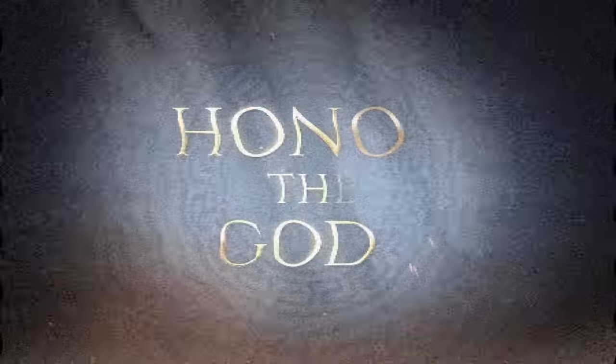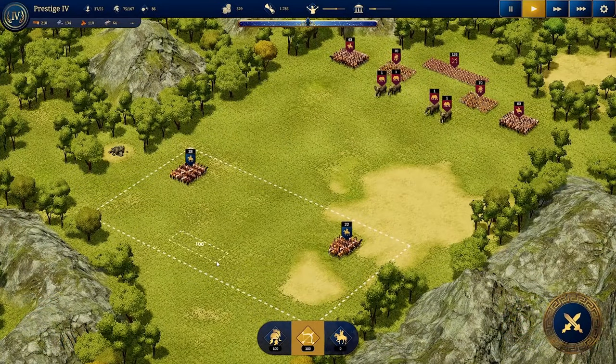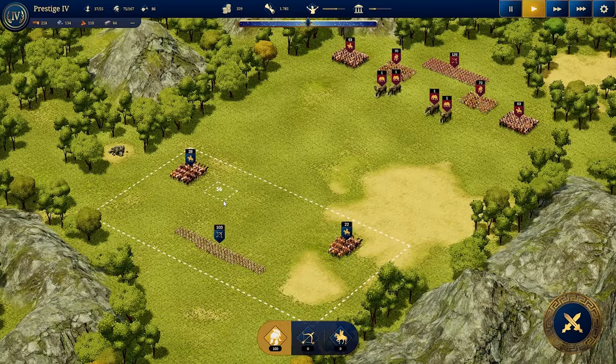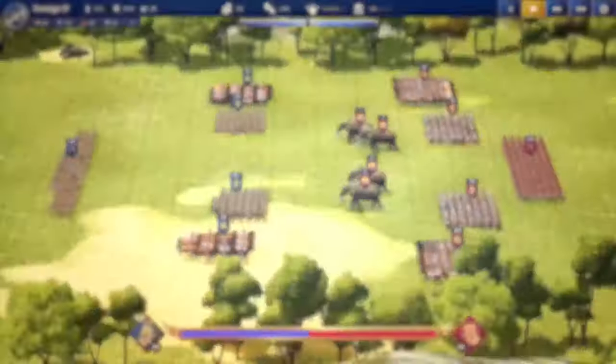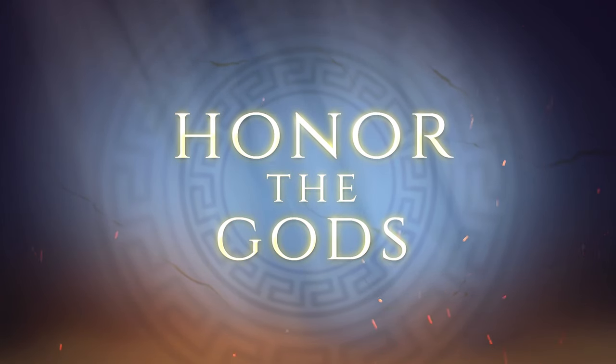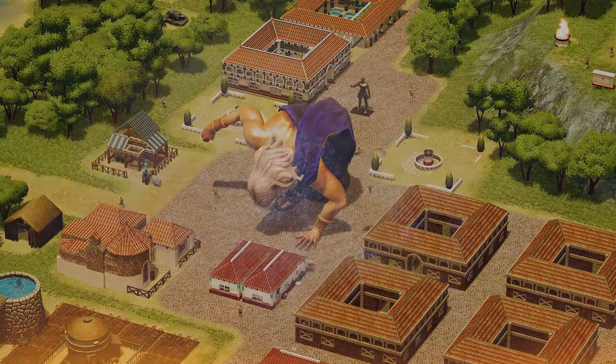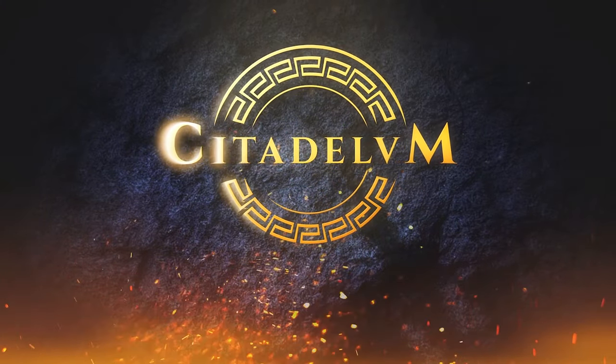Wait — we didn't actually see any combat there. The units didn't touch each other, so of course this is an initial reveal and maybe not everything is quite ready. This is just a point to keep in mind. Maybe they haven't fully implemented the animations yet — that's something I'll be keeping in mind as we move forward with further reveals of Citadelum.